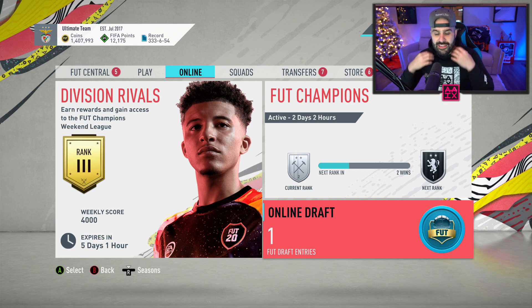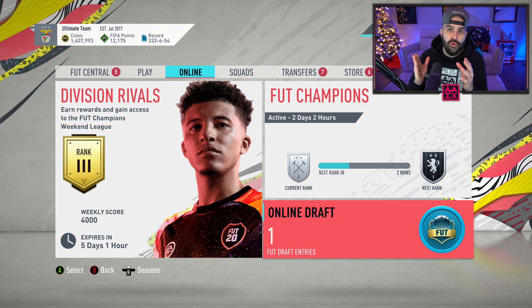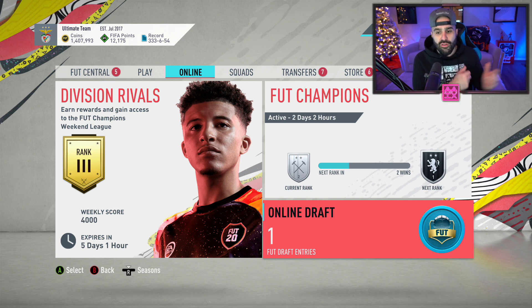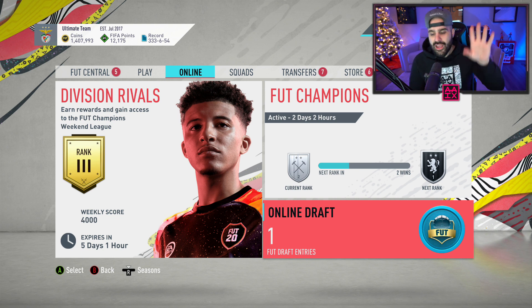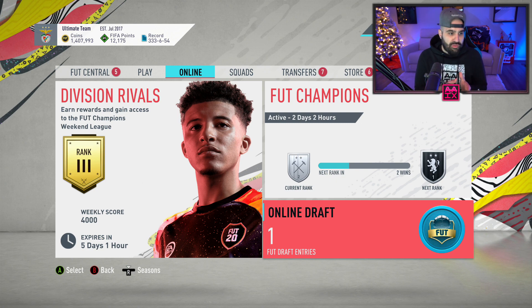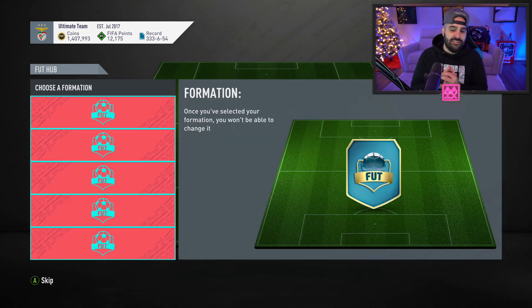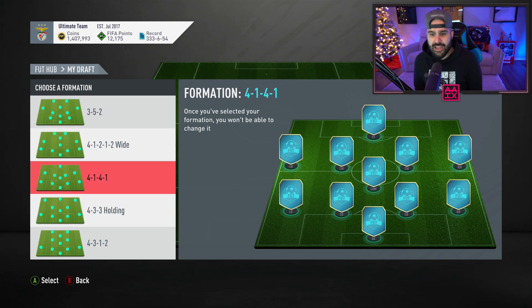EA hit us with a little soggy cheerio this year and made it so the primers weren't in the game until they wanted them to be. The way FIFA used to work, the primes, babies, middles and primes were in FIFA from the start — that's how it was last year. They only changed when the primers came out in like January or February. This year they decided draft was going to have middle icons only, but now the primes are finally here. They've been released and we're going to jump in and have some fun. Smash a big thumbs up if you're ready, because FIFA's really beginning when it comes to draft — they should have been in packs for a long time, but now they are.